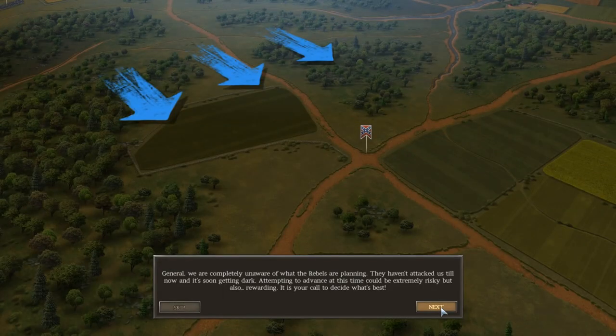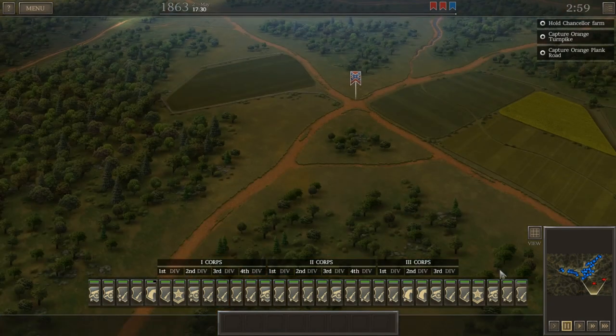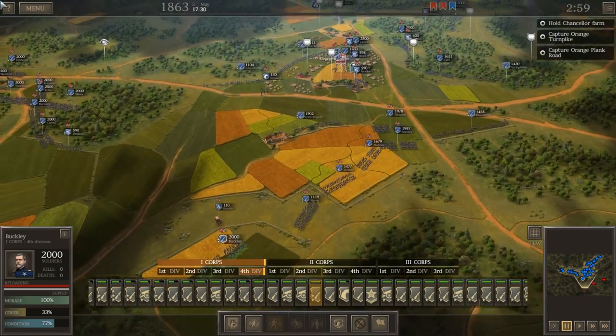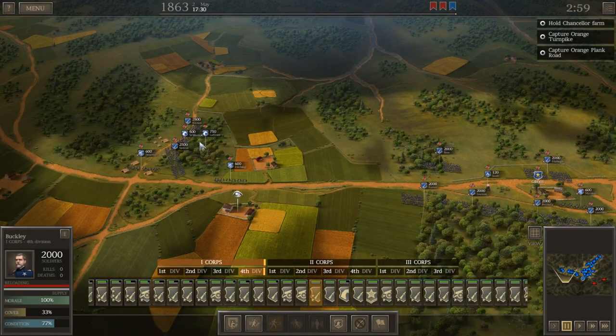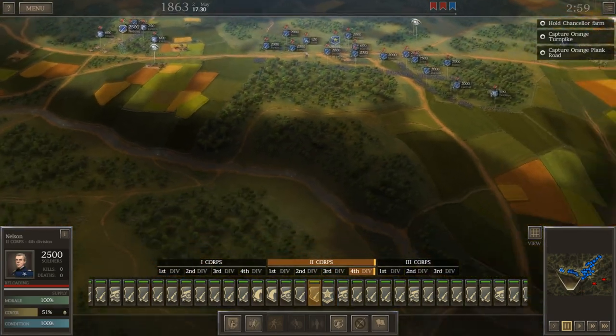The game tells us we're completely unaware of what the Rebels are planning and they haven't attacked us yet. An advance at this time could be extremely risky but also rewarding. We've got some fresh brigades in the front here, and I'm just trying to figure out how I want to receive Jackson. I'm going to be a little bit gamey and pull everybody back.